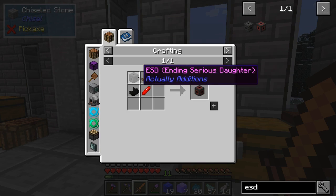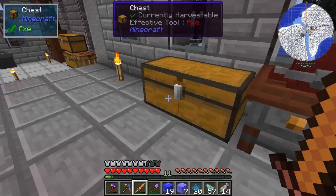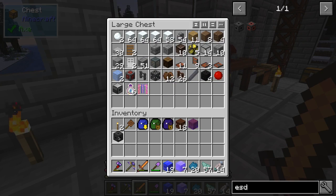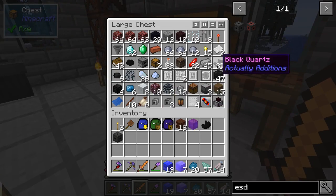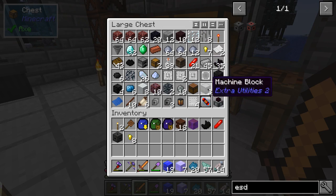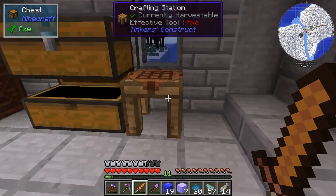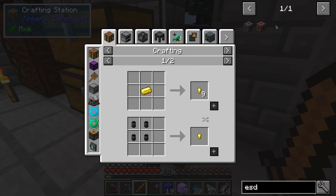We need an ESD coil — that's actually very easy. Do we have an ESD? We do. The expelling sugar dagger, and then a piece of black quartz, a piece of redstonia, an advanced coil, and we need another four. Yeah, I think that's right.